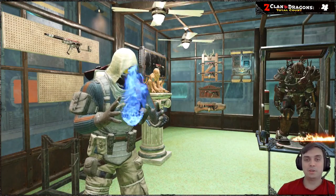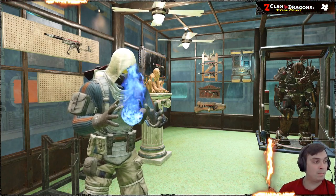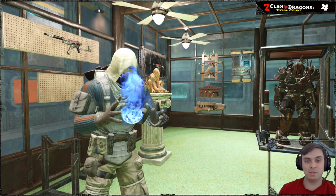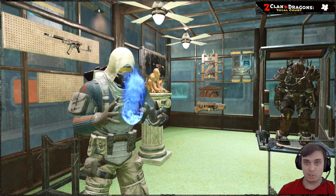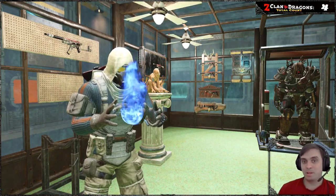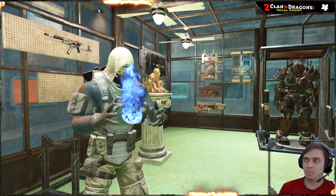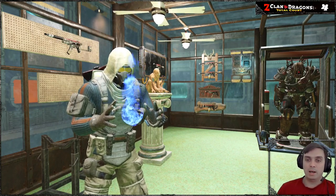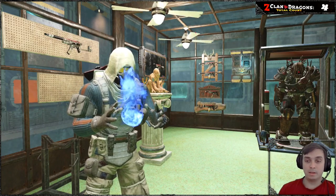Hey, welcome to my Fallout 76 before-you-buy video. In this video we're going to take a look at the Pit Recruitment Bundle that you can buy from the Xbox store, PlayStation store, or on PC via the website and Steam. This bundle can only be purchased with cash, not atoms, as it is currently not in the Atomic Shop — though it may appear there in the future, like the Settlers and Raiders bundles did.